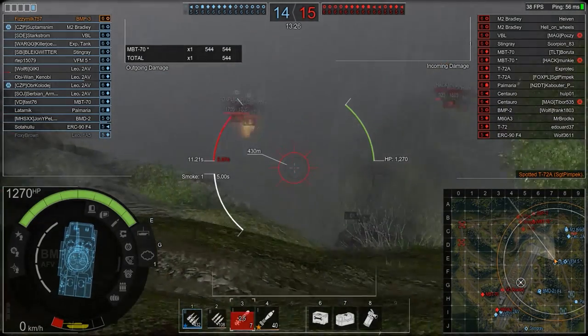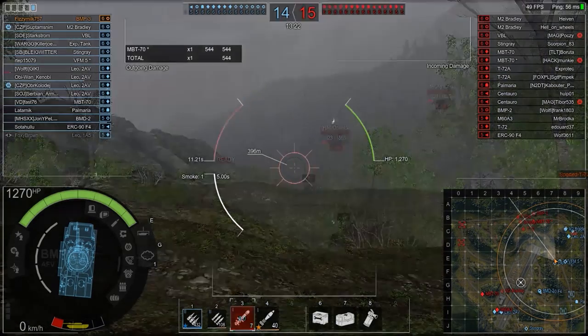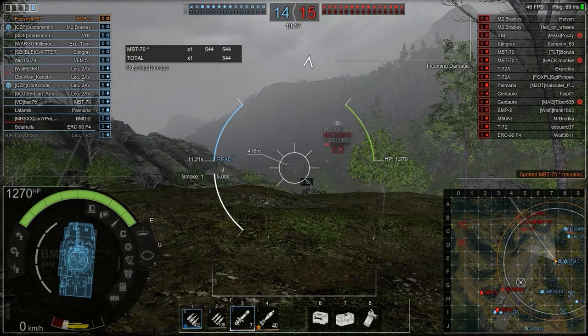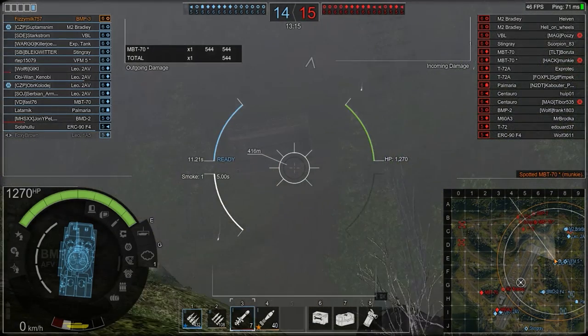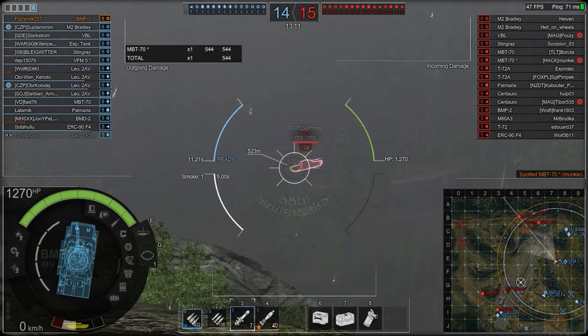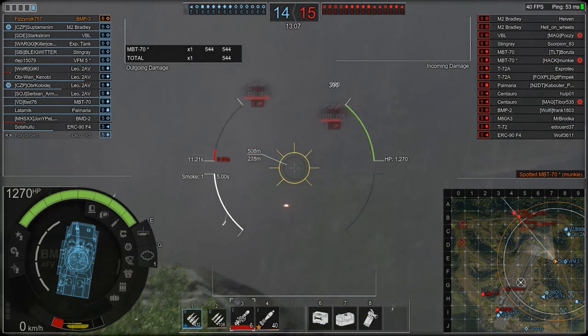Easily enough to go through the XM1A1 and the MBT-70, doing 544 damage and tracking them. Keeping these guys spotted for our team because we are the main spotter. Also, an AFV when stationary gets a spotting bonus — the BMPs get about a 20-meter spotting bonus but have a reduced base capture speed.